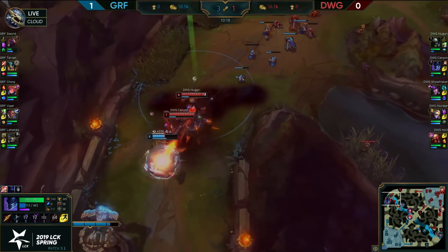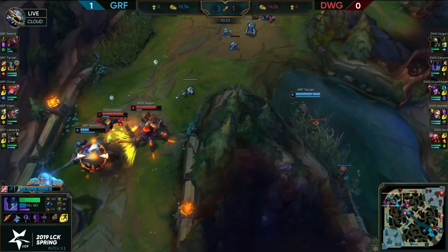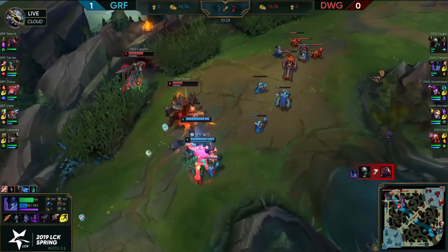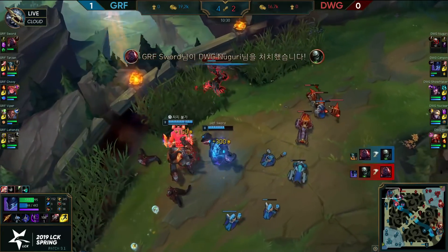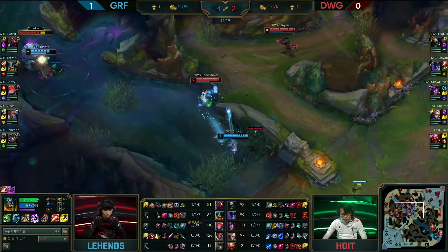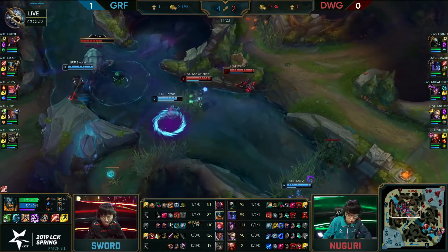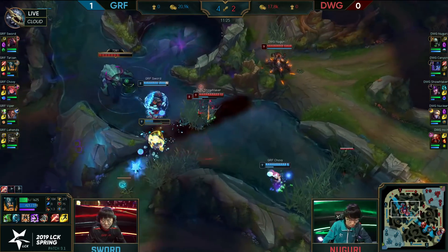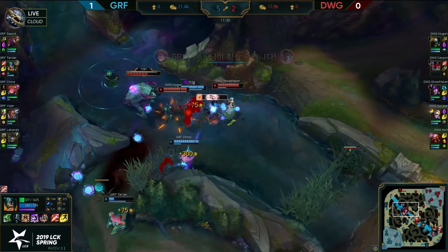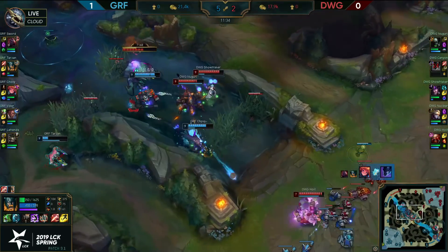Speaking of fights, he has his flash but has the ultimate block — still has a Stopwatch though. They're gonna come in and try to kill him. Here comes Tarzan and the Zombie Scion looking for some kills — gonna get one here. Tarzan has seemingly started the Rift Herald. Doesn't seem scared, has to use his own Stopwatch, but they got to be careful. Big knock-up onto the Nocturne and they're just gonna take him out.